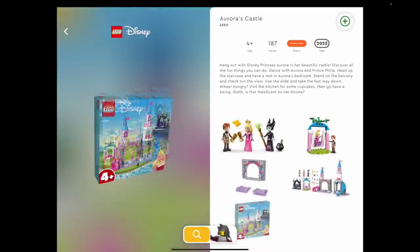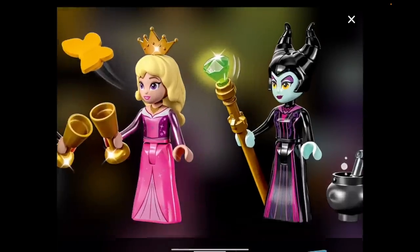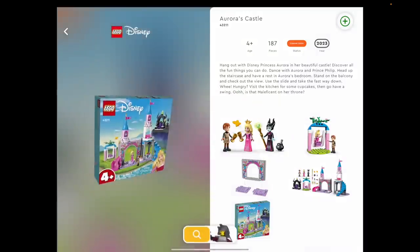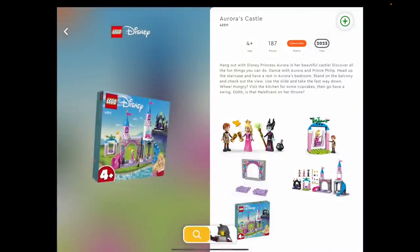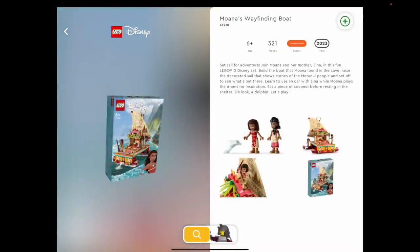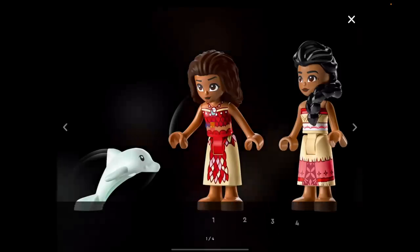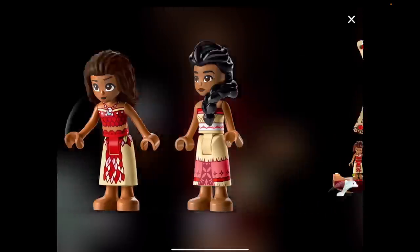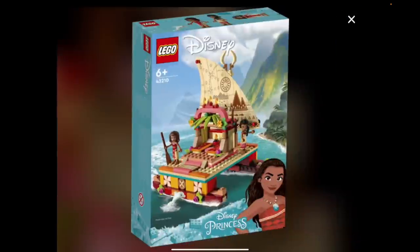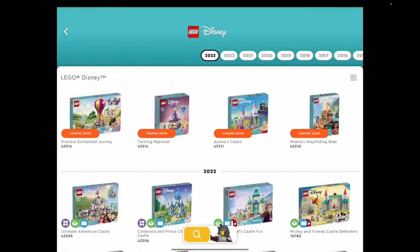Aurora's Castle — a four-plus version — comes with three mini dolls including Maleficent again in a different version and Prince Philip. So we actually get Prince Philip now. And Moana is here with her mom — so cute. Another Moana set, and I love the color scheme and everything about it — it's just gorgeous. Oh my goodness, I'm running out of voice.